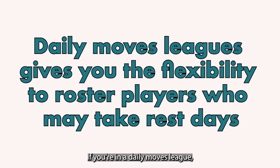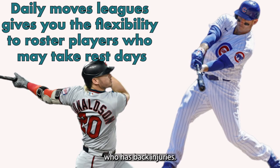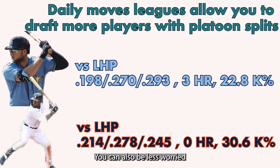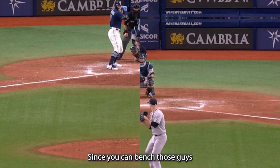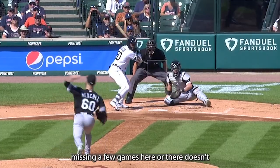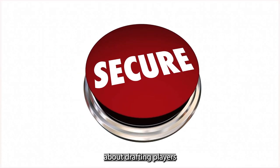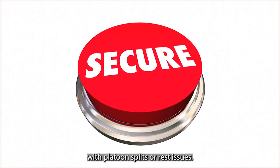This level of risk also applies to whether you play in a daily moves league or a weekly lineup lock league. If you're in a daily moves league, you don't need to be as worried about players who may get rested during the week, like Donaldson or Anthony Rizzo who has back injuries. You can also be less worried about players with pronounced platoon splits like Austin Meadows or Akil Baddoo, since you can bench those guys when they face a lefty. However, if you're in a weekly lineup league and lock your lineup only to find Donaldson is resting his calf for three days, you'll get no production.